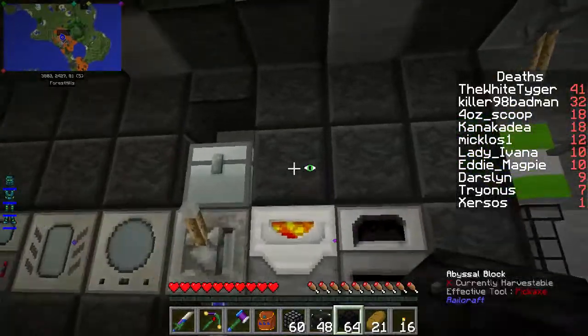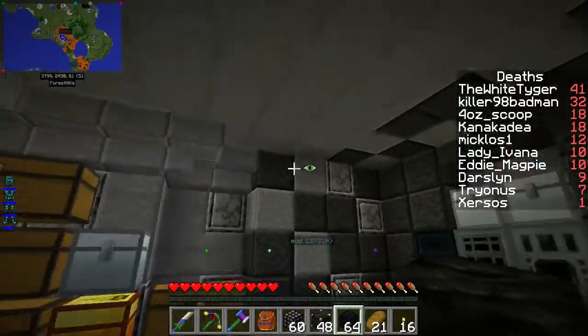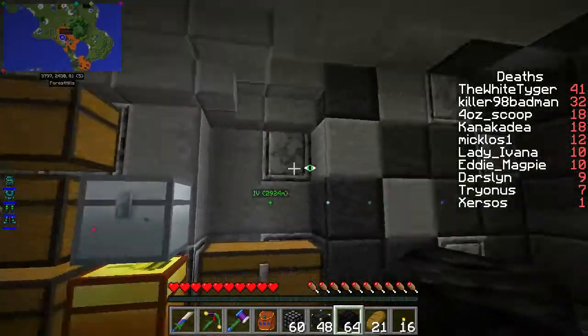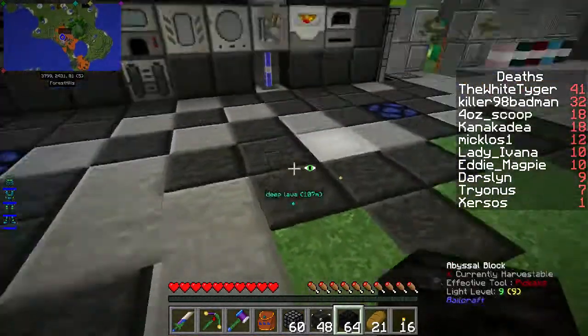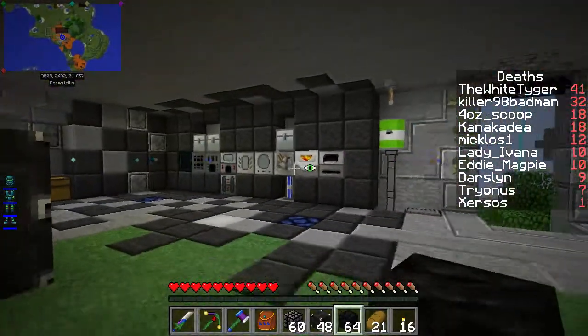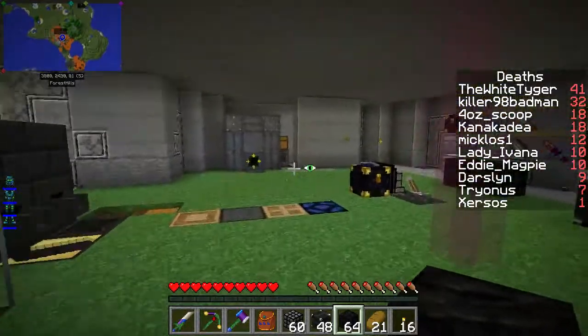So this is what I did over here — this is the abyssal block. It's just an abyssal stone that you cook, and it turns into... basically it's kind of like when you cook cobblestone. It turns back into a smooth stone.